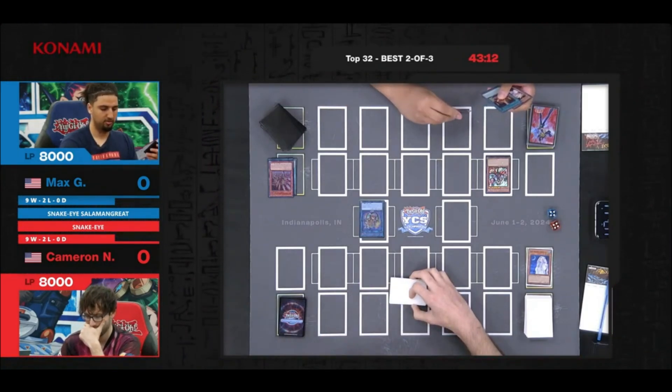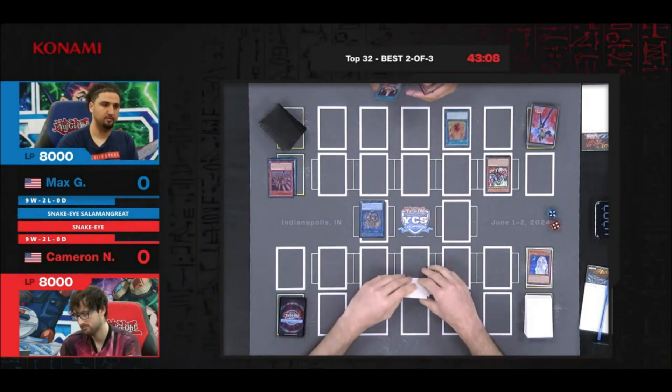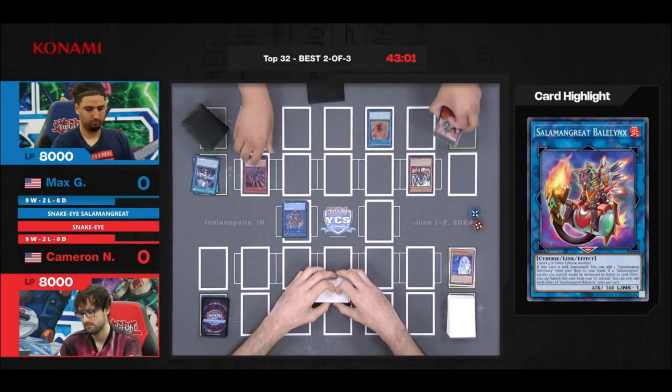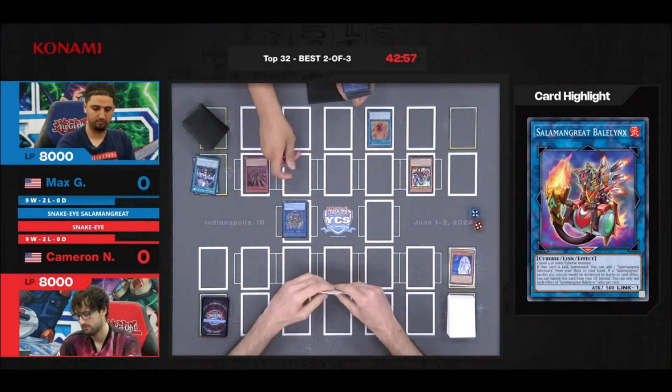So there's a Will of Salamangreat right here that's going to be able to Special Summon back that Jack Jaguar — or someone from hand — but we're going to see the Jack Jaguar put back onto the field. Just such a good card; Jack Jaguar has really stood the test of time.